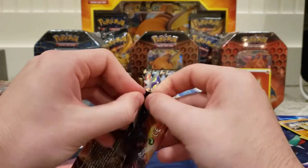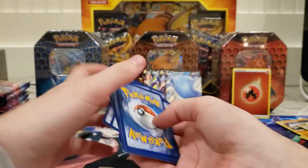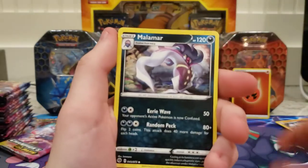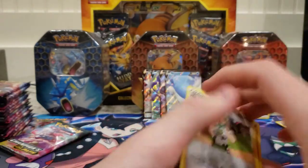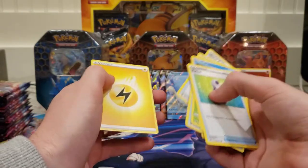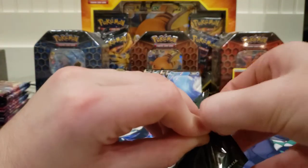Ten additional game cards — unless I'm just misinformed, they don't count the code card and the energy. Let me count this pack too — I'm curious now. Lightning energy, Grapeball, Malamar, Pokéball, Weedle, Kakuna, Kibana, Potion, Milo, and Zygarde — that's twelve again. So I think it was just the card stock; it just felt completely different.